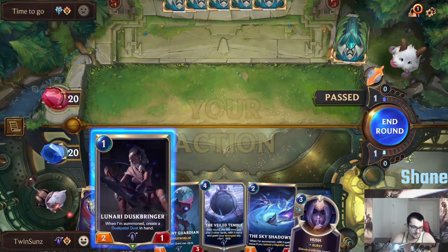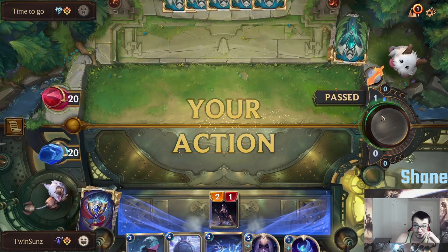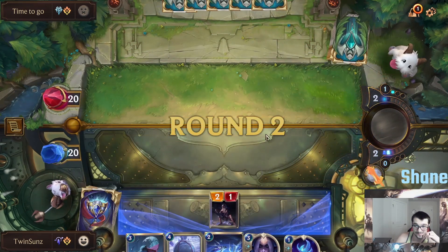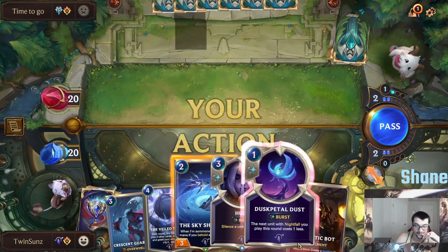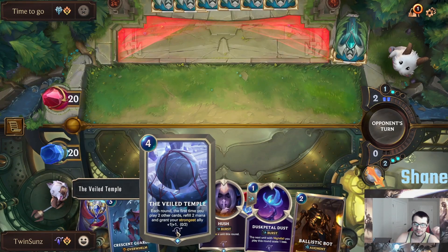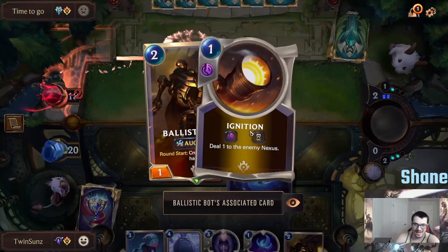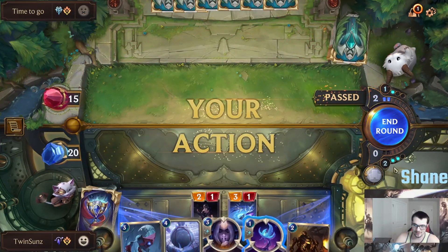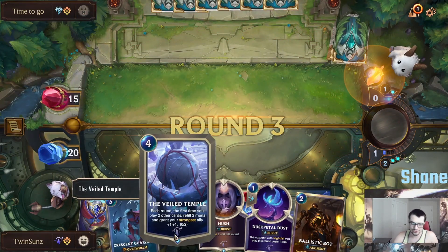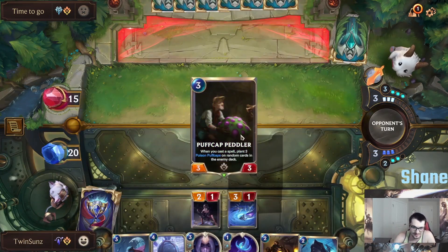But we always have to worry about Teemo Sejuani — it's pretty ridiculous, sometimes they can pop off. Don't see a Teemo yet, which is nice. We got a Ballistic Bot here but we want to play Sky Shadow. The Ignition works so well with Veiled Temple and things like that — it's just such a solid engine for Nightfall decks and in general, but also with this new Landmark. It's just so solid to start up your turn with a nice Ignition to really get things going.